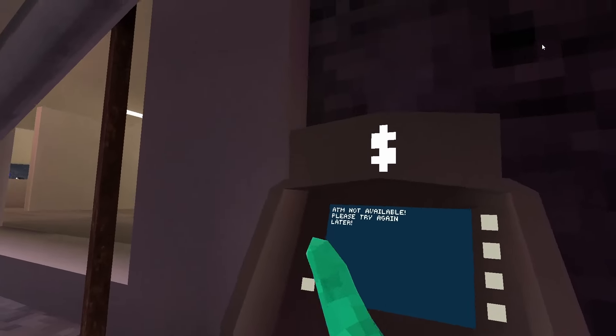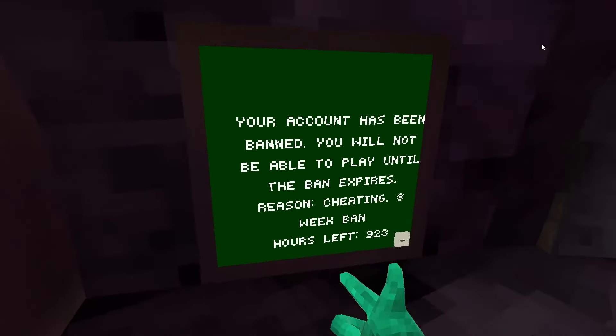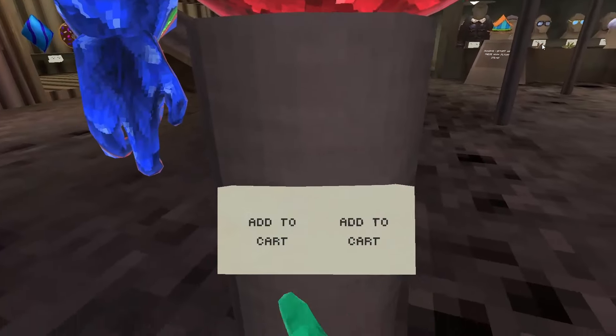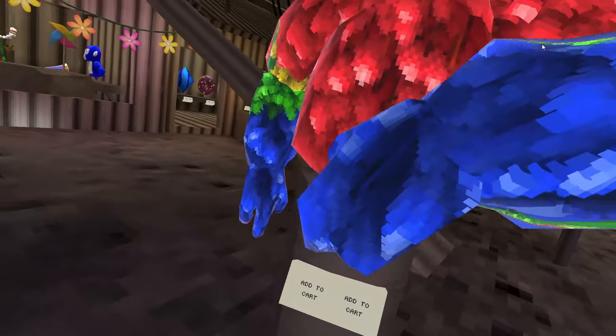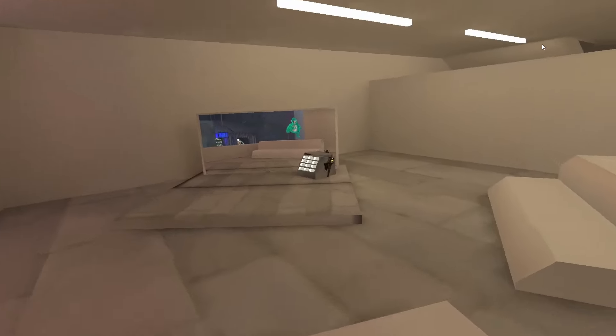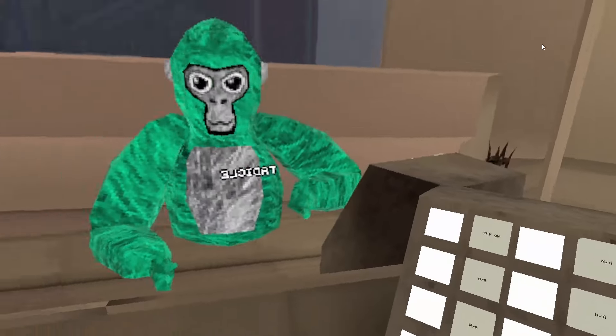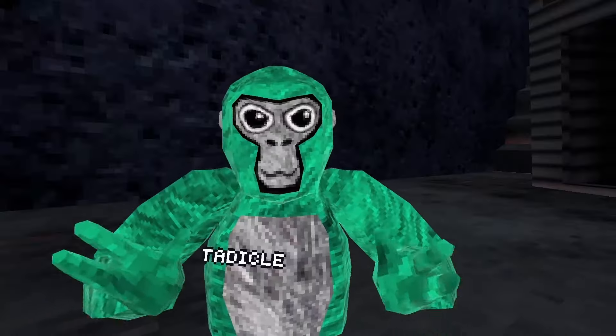The first thing I noticed when I got to city: ATM is not available and none of the buttons work at all. It does show the prices on the items, which is a little strange. Let me try and put on some fur — it's not there, and I also cannot buy anything. It says I've got zero shiny rocks.